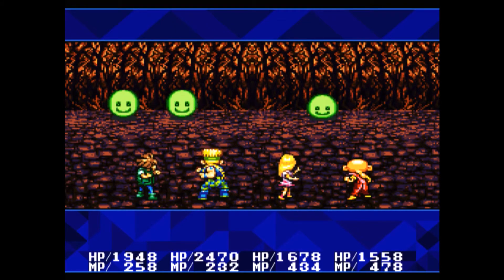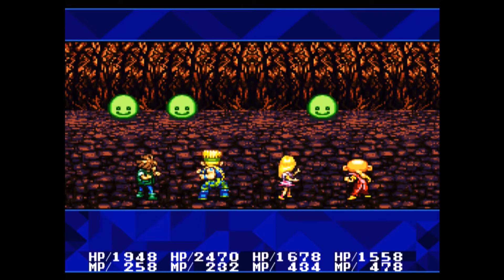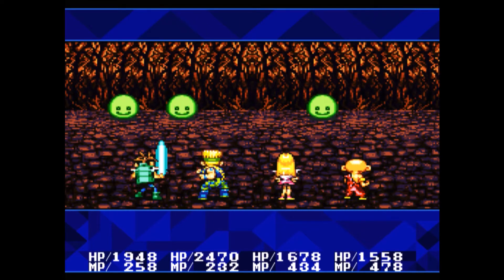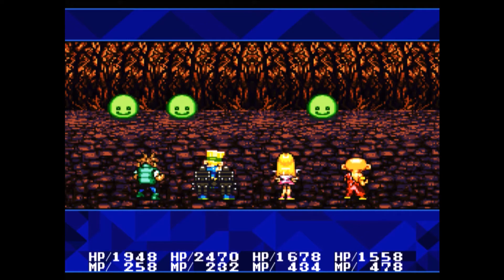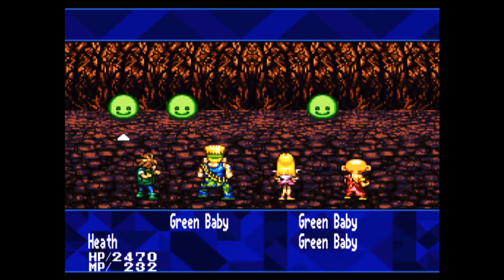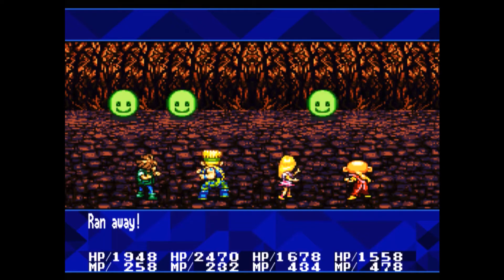Hopefully I'll actually be able to kill one so I can show you how many cosmos stones they drop. They don't really seem to be cooperating because I'm targeting different ones. Wow, got all three of them there — but they just keep running away. Let's use a regular fight and have everybody attack the first one so I can kill one.